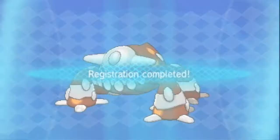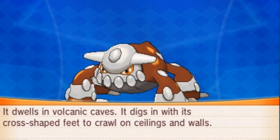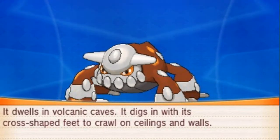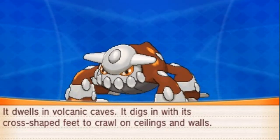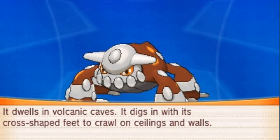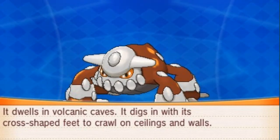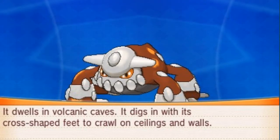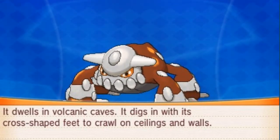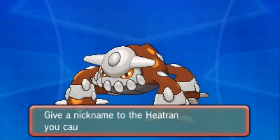I cannot speak very well because I'm excited about this. Here it is, guys — Heatran. It is... what? It's a female? I didn't know this Pokemon had a sex. Here it is, guys: Heatran, the Fire and Steel Lava Dome Pokemon. It is 5 feet 7 inches, 948 pounds of pure muscle. It dwells in volcanic caves. It digs in with its cross-shaped feet to crawl on ceilings and walls. Oh man, that's a scary Pokemon right there. I'm not going to give it a nickname — not really.